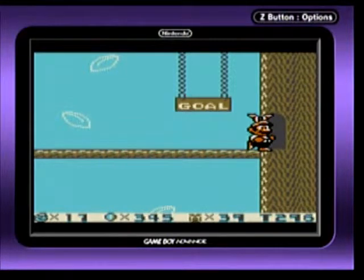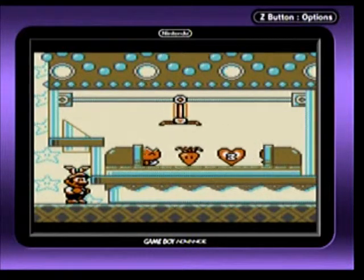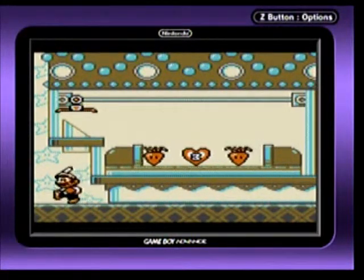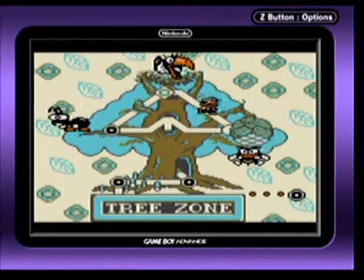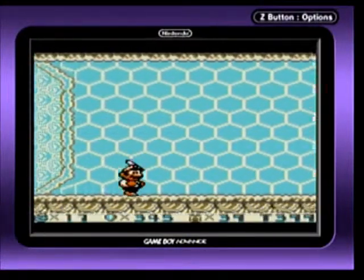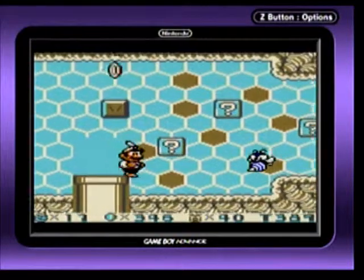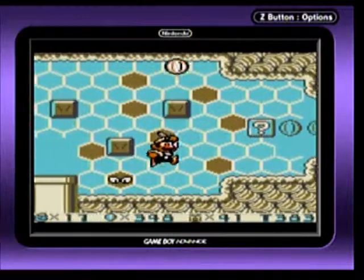And that is the end of that. This is pretty much a two-way pathway. On the left side there's just a tree area, and on the right side it's more like you're inside of a beehive.